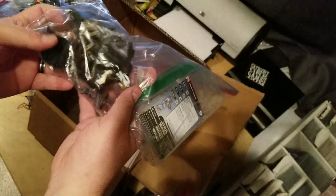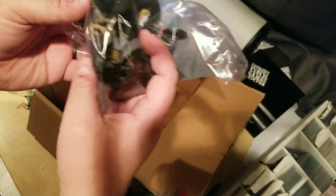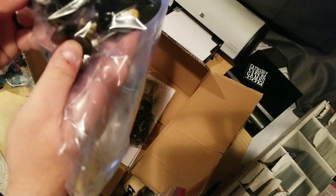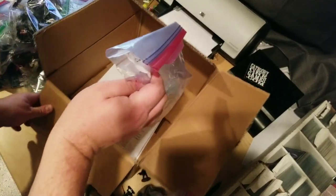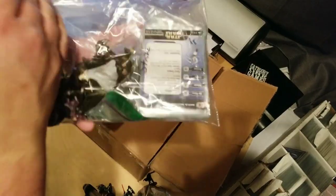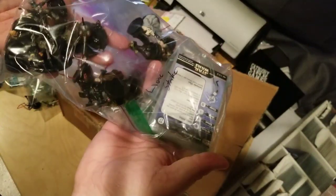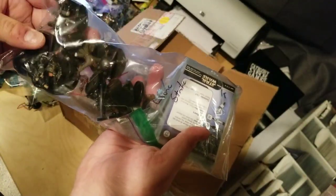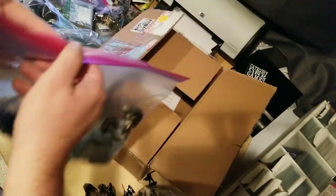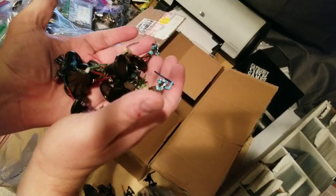We got two sets left. This is Universe, one of the earlier sets — it had larger figures. It looks like we've got Obi on an Acklay, the creature from Episode Three. We've got Maul on Speeder. Last set: Clone Strike. This was the second set released — the first set was Rebel Storm covering the classic trilogy. Clone Strike was an introduction to all of the Episode One and Two figures, so it had more of the Jedi, more of the clones, Durge — a lot of great characters. If you can't tell, I am pumped to get these in. I just love Star Wars Miniatures.